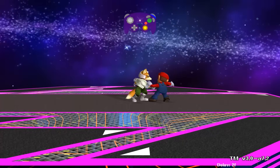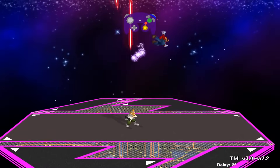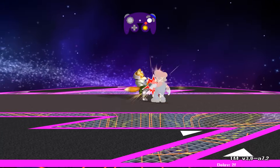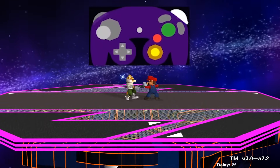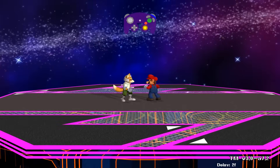Press Z to grab. Once the opponent is grabbed, you can throw them by tapping up, forward, down, or back. You can get some damage on your opponent while grabbed by pressing A. If you get grabbed, to escape you must mash any button — the best method is to roll your stick in a circle. The higher your percent, the harder it is to escape a grab.